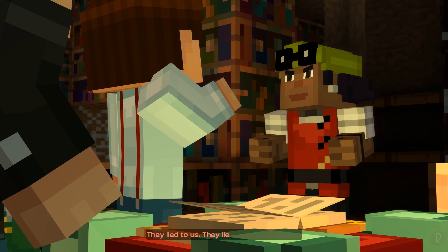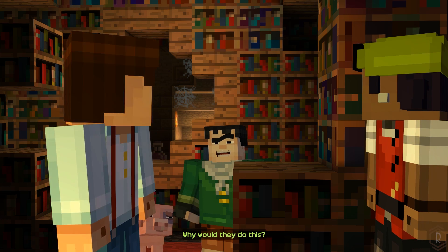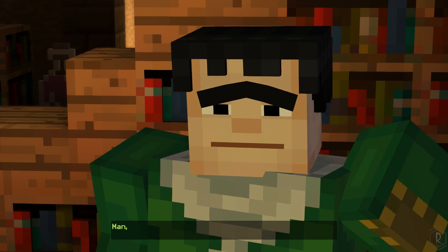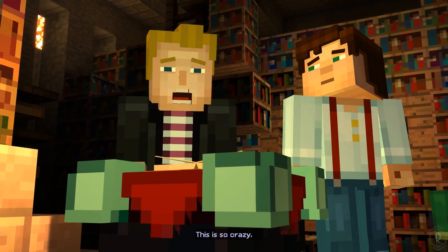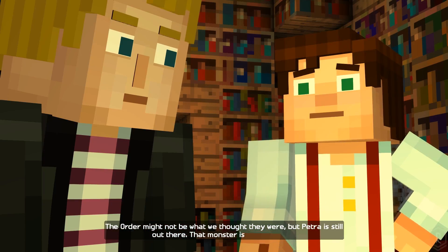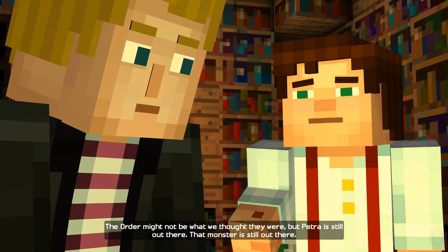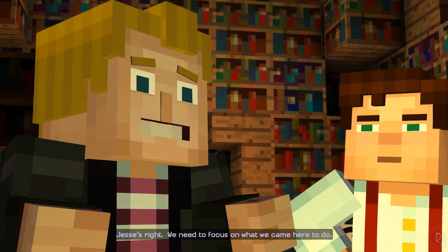This might explain why Ivor had such a grudge against Gabriel. They lied to us. They lied to the whole world. Why would they do this? I can't believe you punched a member of the Order of the Stone. The Order might not be what we thought they were, but Petra is still out there. That monster is still out there. Jesse's right — we need to focus on what we came here to do.